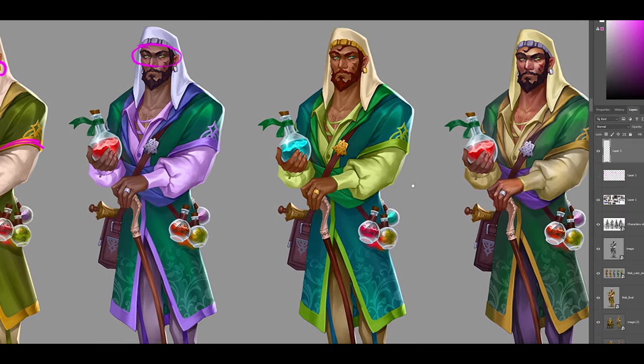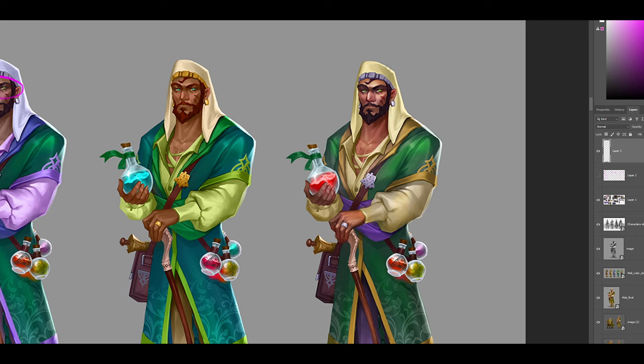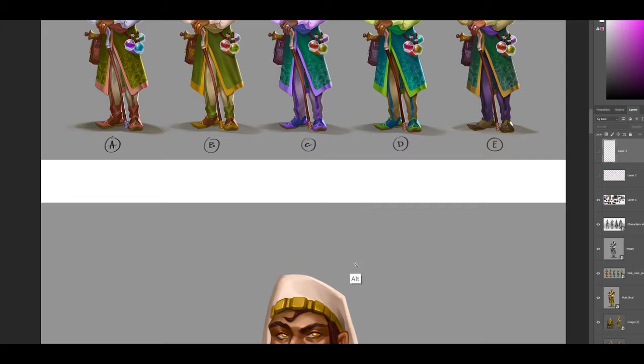Option four was very vibrant — it's not fitting for a character who's going to be educated as a professor. Option five was a really strong one, but we do not want to have violet; at this point he looks too much like a joker. So we ended up with option two.